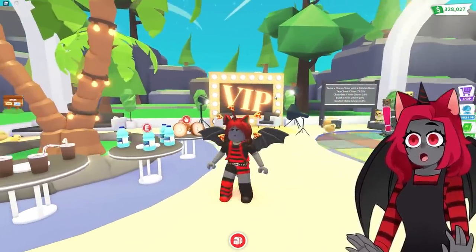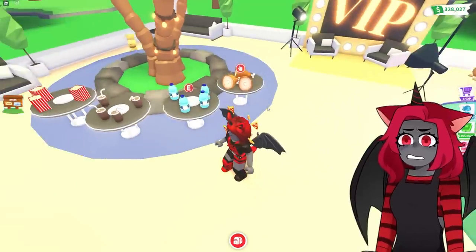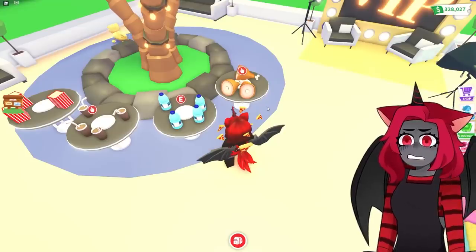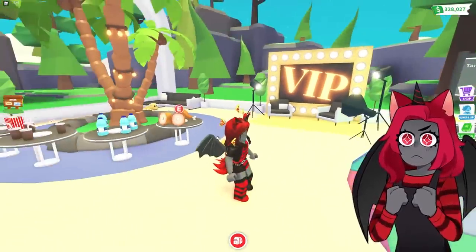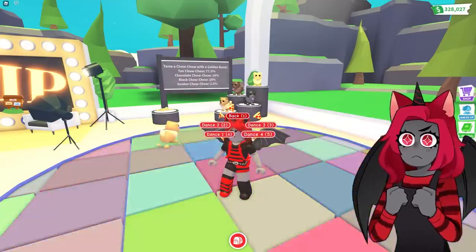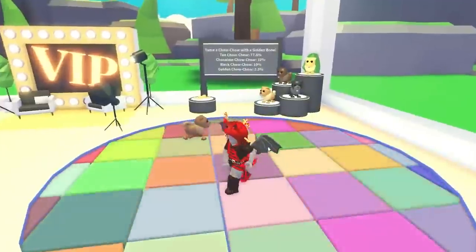All those times I did challenges where I needed stuff — if I do a challenge where I can't use any money in Adopt Me, I can come in here because technically I already own the VIP pass. But they have a dance floor! This dance floor is actually so cool. I wish they would have had this in a new pack or something.